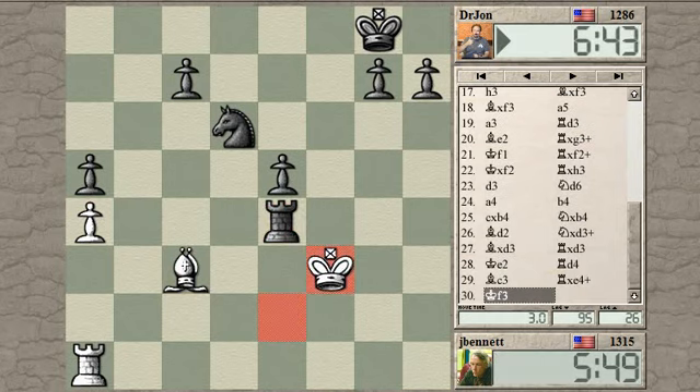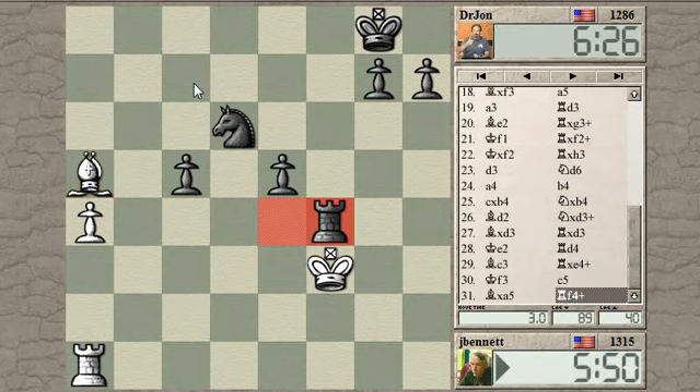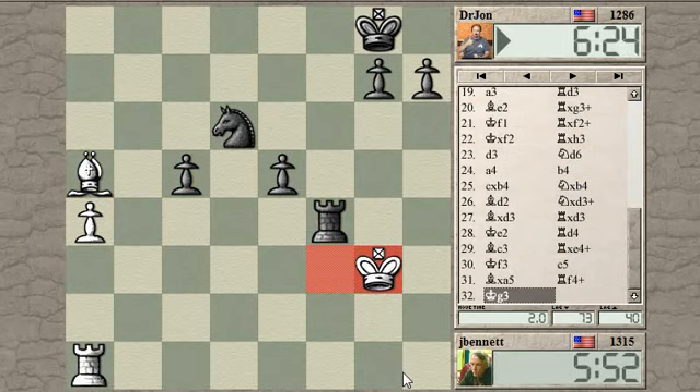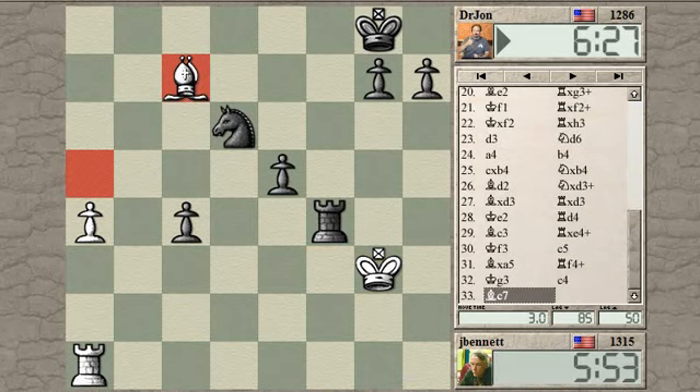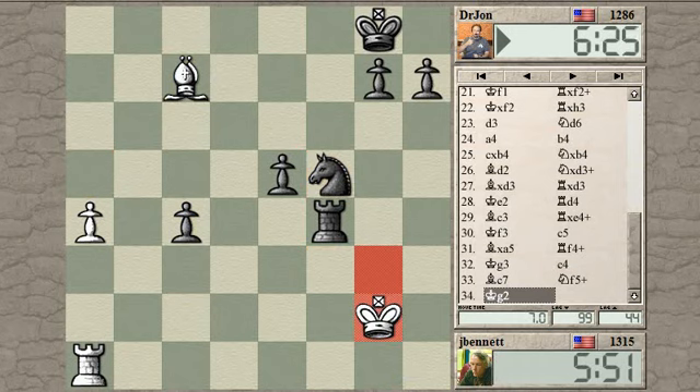Check. Check — terrible game. Bishop takes the a-pawn, as possible. And then come around and take his knight.